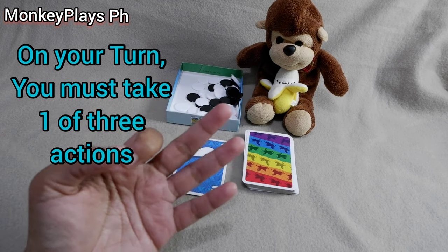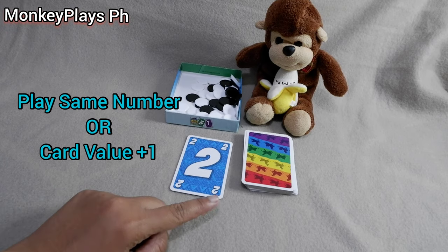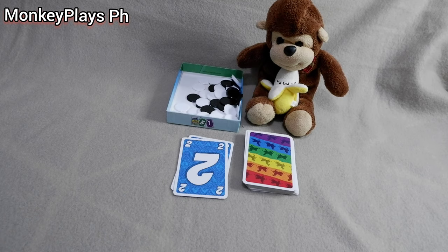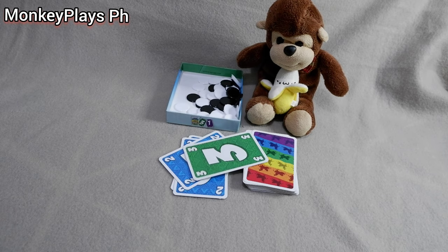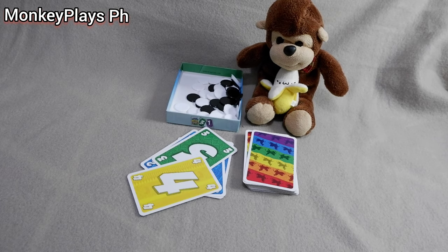The starting player has three different actions to choose from — they pick one. The first action is to drop a card with the same number as the top card, or that number plus one. For example, if I drop a 2, the next player can drop a 2 as well, and the player after that can drop a 3, and so on.